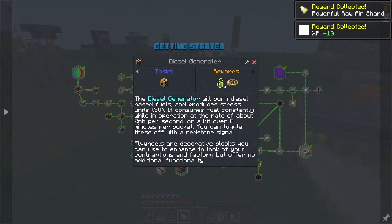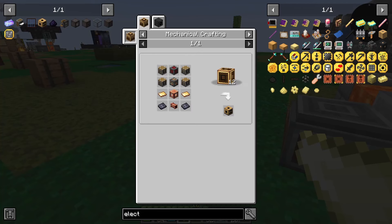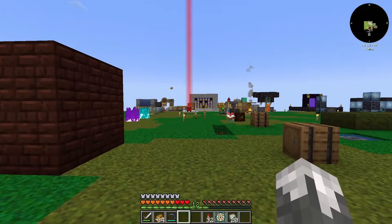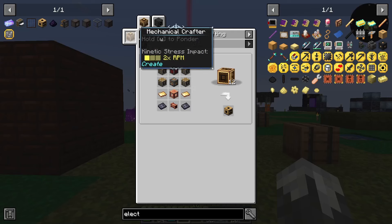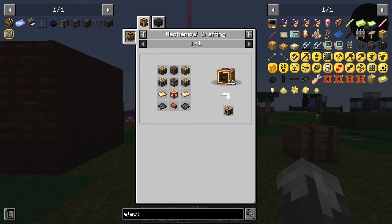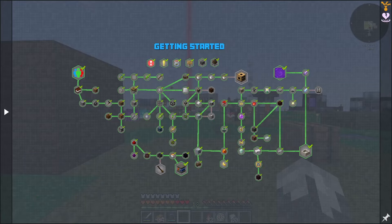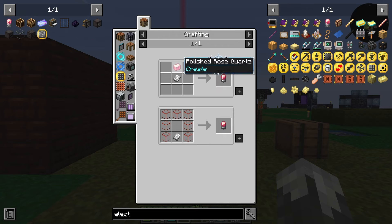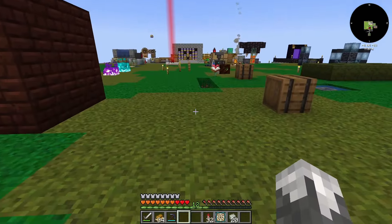Now let's look at the diesel generator recipe. This isn't going to be too bad - we've got most of it ready. We're going to need the mechanical crafters. We need brass casings - twelve crafters total, so we need to do four recipes. Brass casings, electron tubes - we need to get some more glass going.